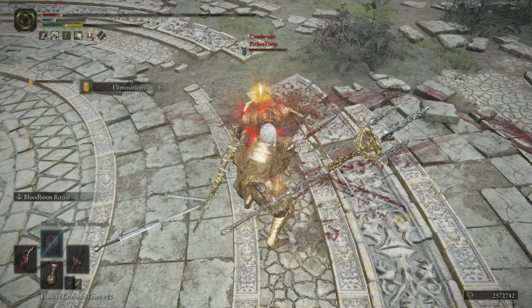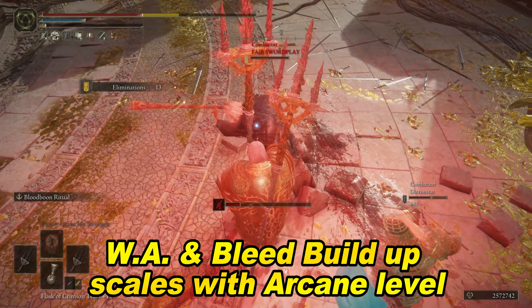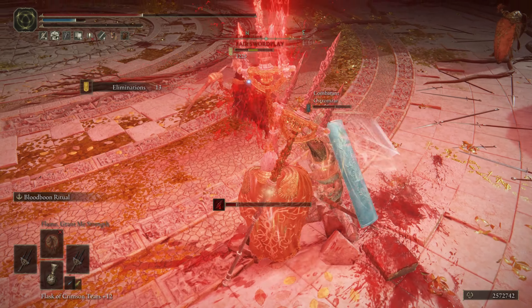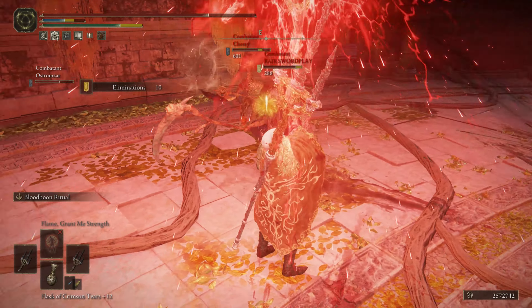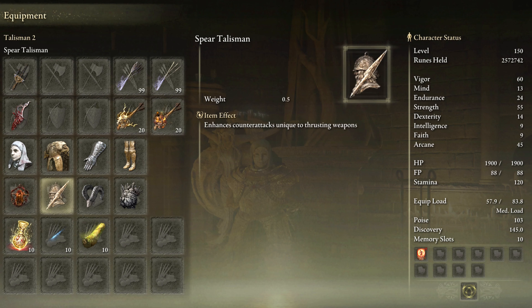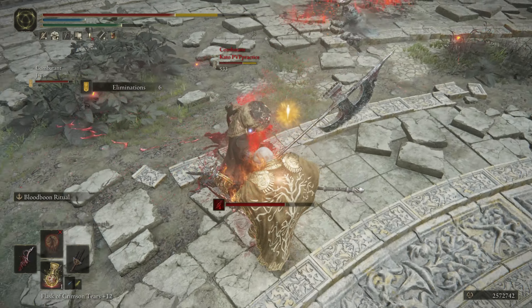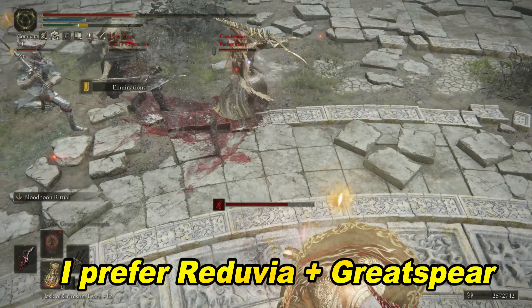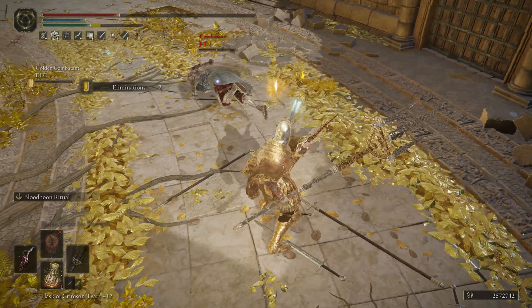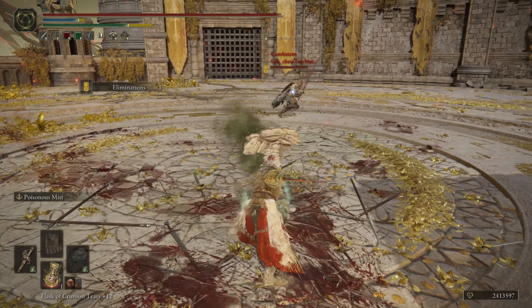I'm at the Strength soft cap of 55 and Arcane at 45. The power of the weapon art and bleed buildup will scale with your Arcane level, so it's fairly important. If you want the weapon art to be even stronger, you can use Shard of Alexander, or the Lord of Blood's Talisman, the counter attack talisman since spears do pierce damage, Bull Goats Talisman and Great Jar because you definitely want high poise with this build. Personally I find the Reduvia and great spear a better combination — just the right amount of cheese.